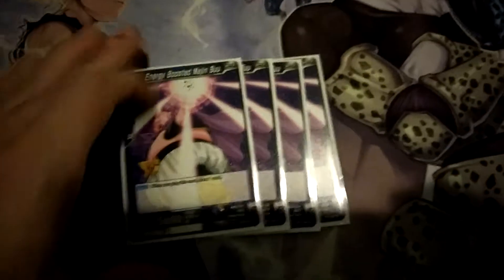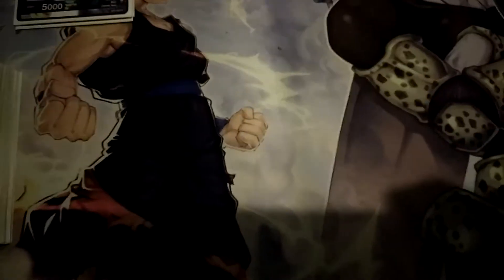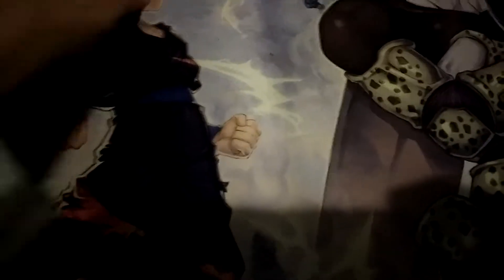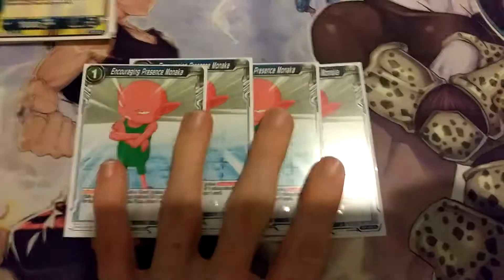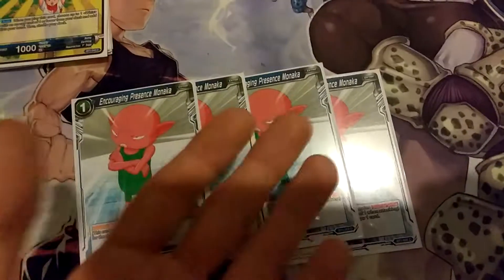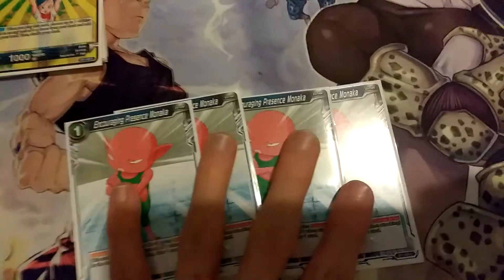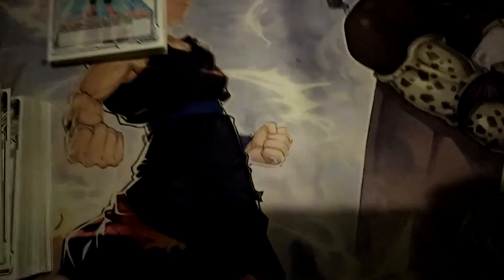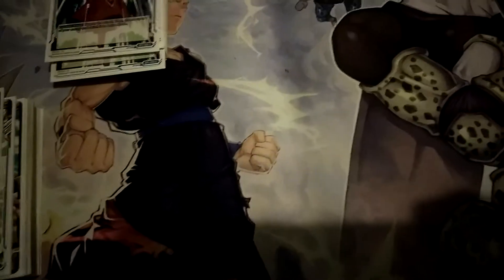Starting out with blues, we have 4 Majin Buu. It's a staple for blue, so if you play it, play it. We got 3 Bulma God Temptor. We got 4 of Monaca. This just got really popular with the Frieza lead, so if you're playing Frieza, play 4 of these. Try and open up with as many of these as possible. This helps you self-awaken and draw at the same time, so you get a free draw too — it's really good. And we got 4 Whisperation, the best attack negator. 3 Sensu Bean.